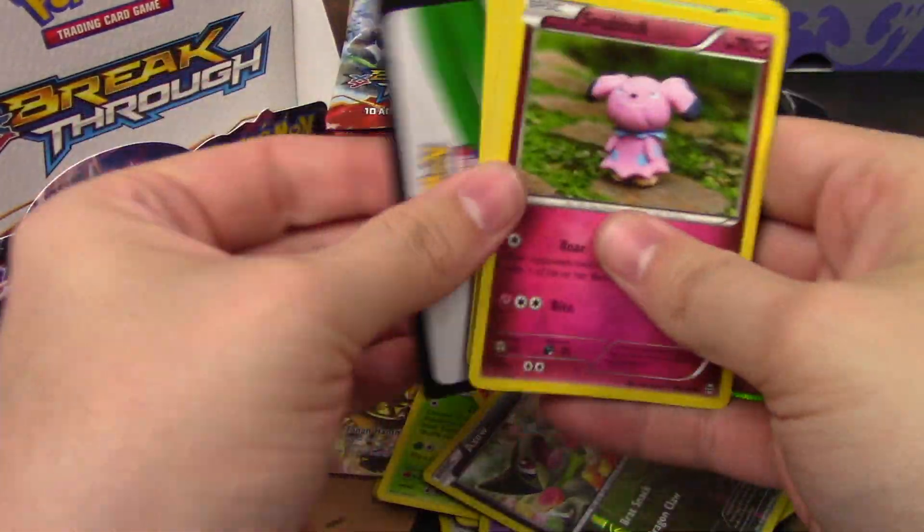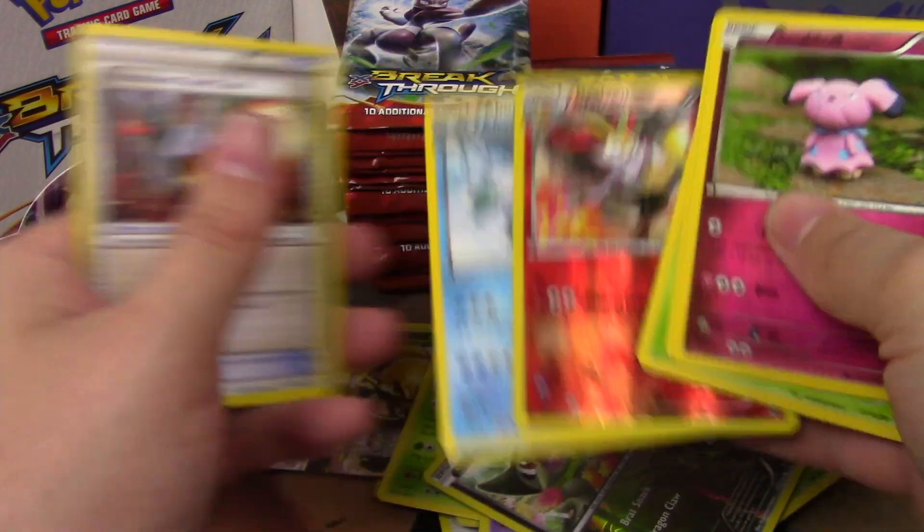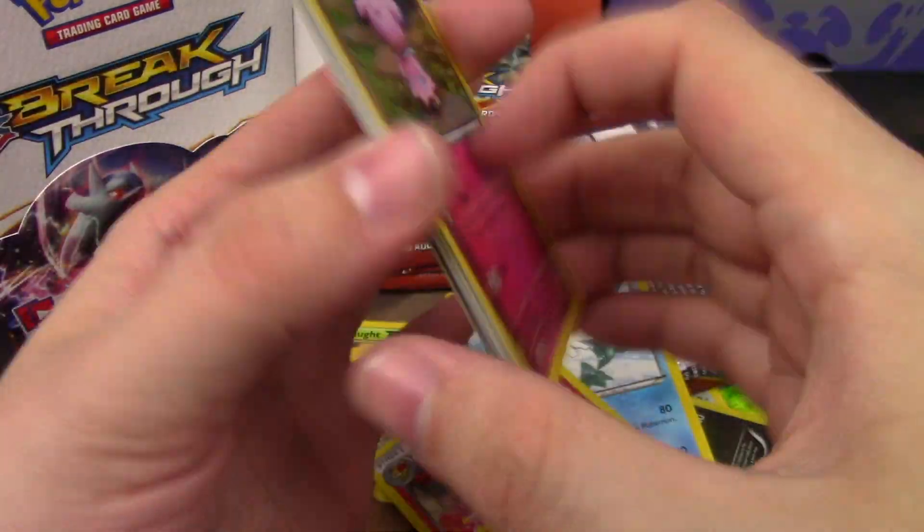We'll see if we can get a pack with a double ultra rare — that would be pretty cool. Who knows if we'll get it. It is Breakthrough, and I think this is the only set that can do it. Breaks it in Abomasnow again.